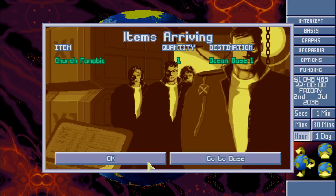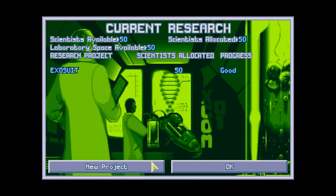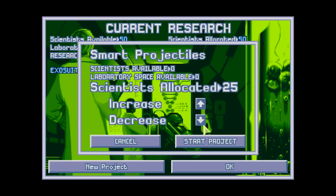Fast forward time. Research complete: aqua plastic armaments! Using aqua plastics we can significantly reduce the weight of our equipment while preserving durability - this can be applied to explosive weapons as well as mechanical weapons. We can do all this nice stuff. Let's maybe split the scientists 50/50 and start on smart projectiles.